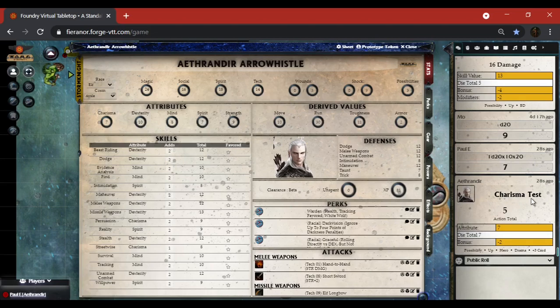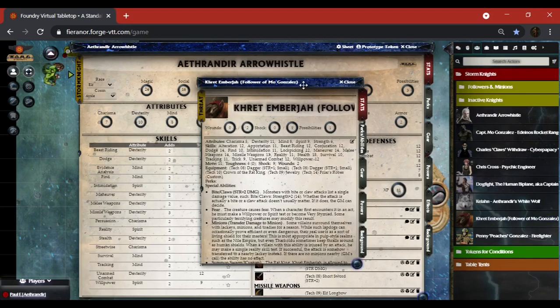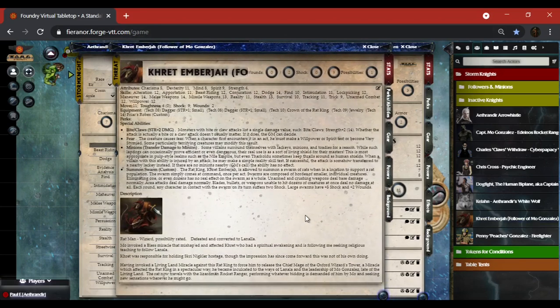On the sheets there are storm knight sheets — which is what you're looking at now — and then there are threat sheets. Let me pop one of those open using Kret Emberjaw. As you can see, you've got all of the basic elements here: attribute, skills, move, toughness, shock, wounds, equipment, perks, special abilities, and description.